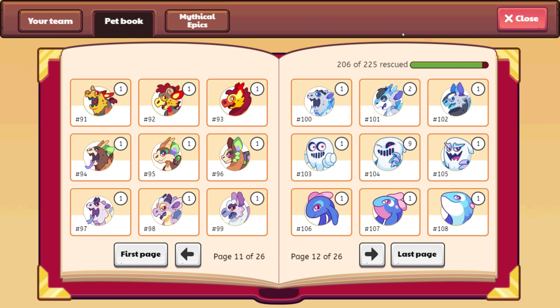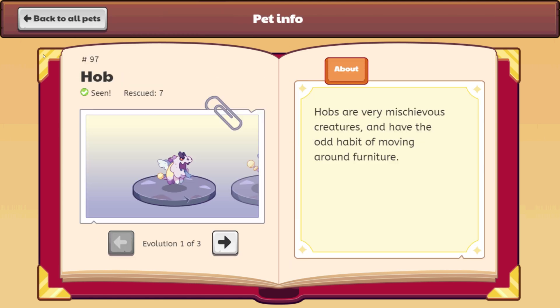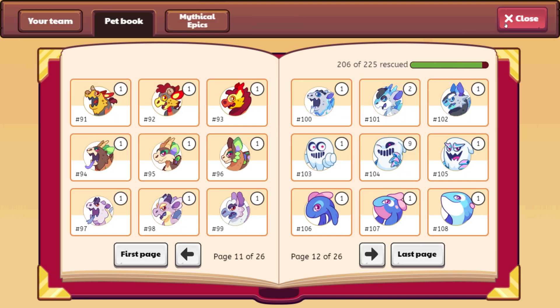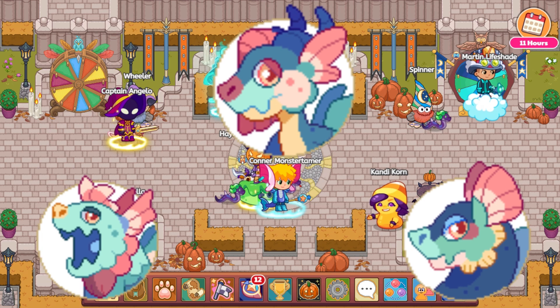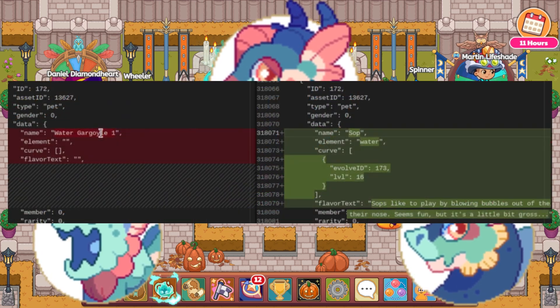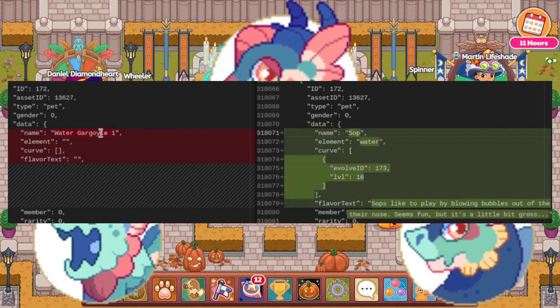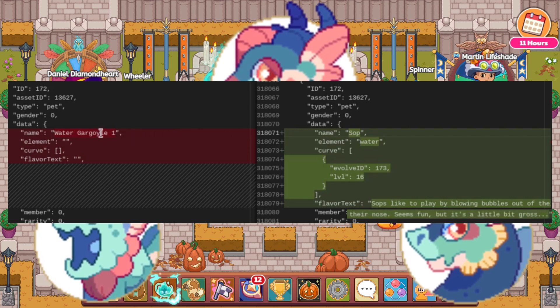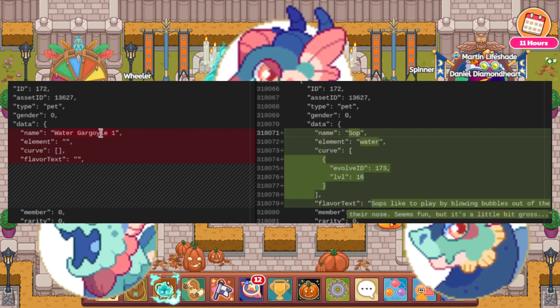So what we have is the first evolution, which would be the puck or the scally or the hob or the ruckus. The other names might be coming soon — we'll have to see. But it was changed from 'water gargoyle one,' which has a nice ring to it, and then changed to 'Sop.' Sop is going to be the first name of the first evolution. The element is listed as water, the evolve ID is 173, and it's going to evolve at level 16 — which seems weird to me because everything is level locked at 20, 30, or 40 now. So maybe they'll change that.